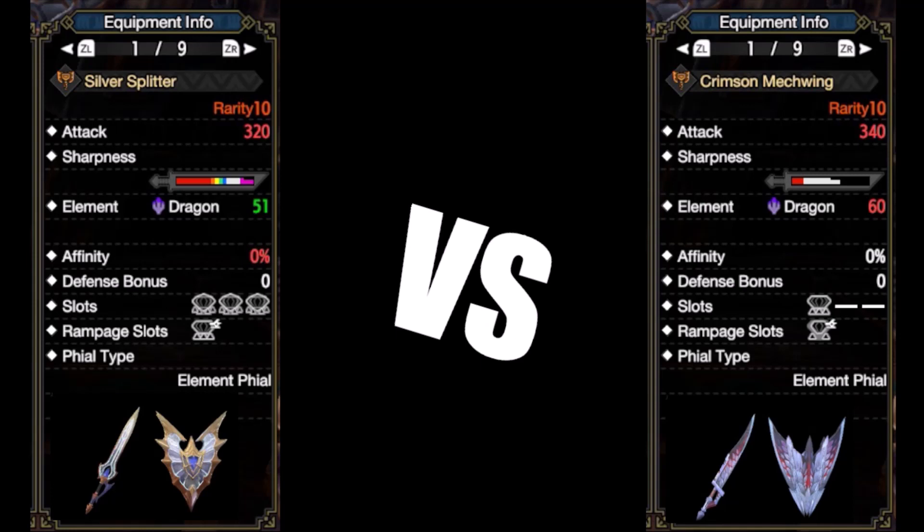I'll leave the calculations in the links down below, but from a first glance, Vowstrax and Primal Charge Blade match each other in damage. With Blood Awakening in the picture, Primal Charge Blade is slated to be the better dragon pick for the new sets.